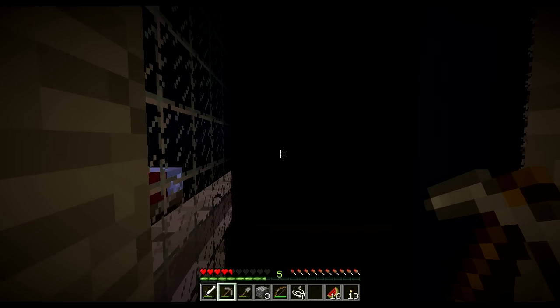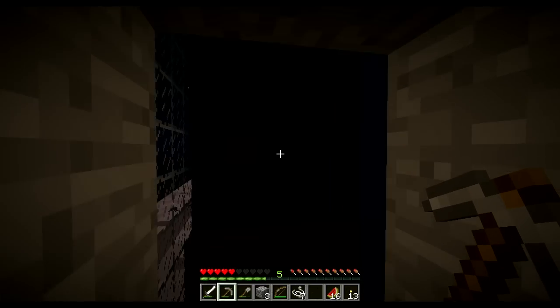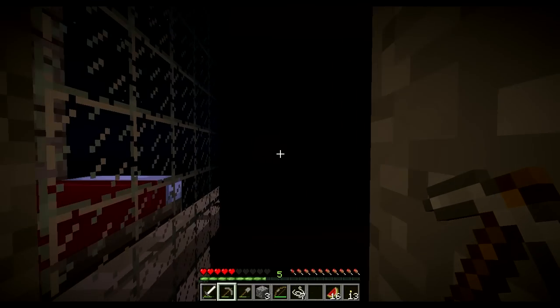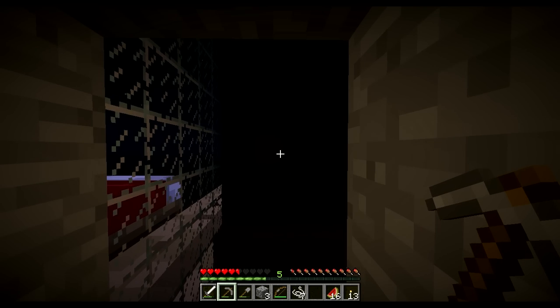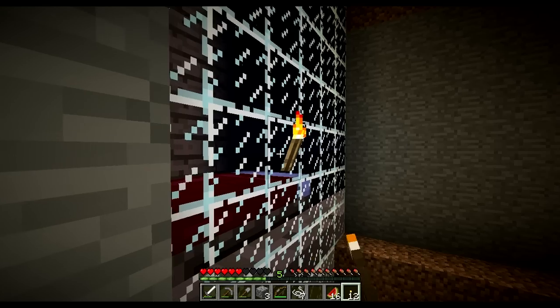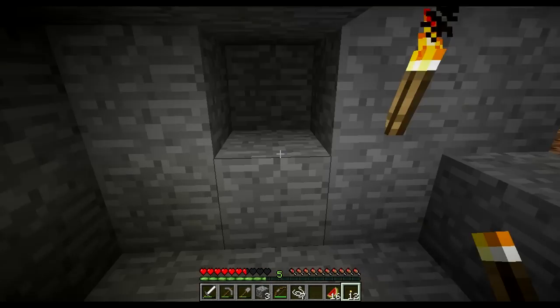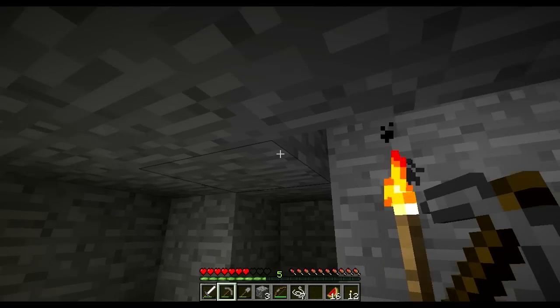That's interesting. Iron — why does that look like that? I know why that looks like that. I bet you that's a silverfish spawner. I don't want a part of that at all. Or not a spawner, but a silverfish block. I do not want that at all.